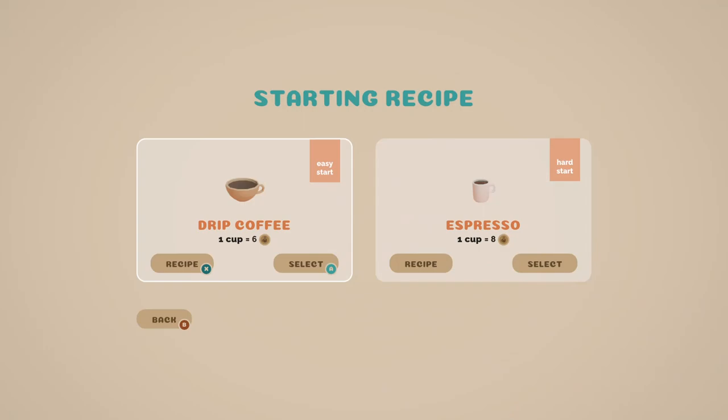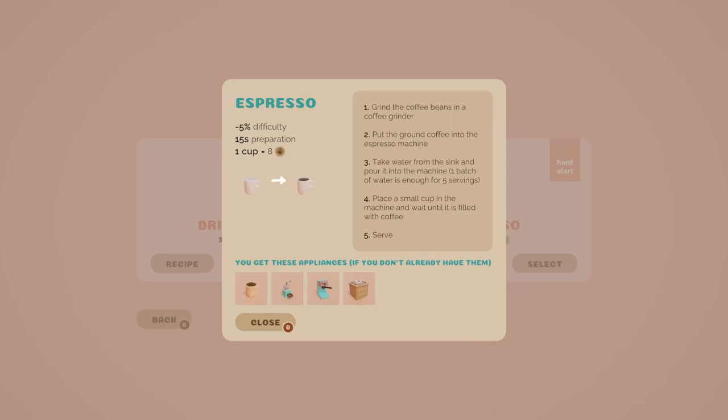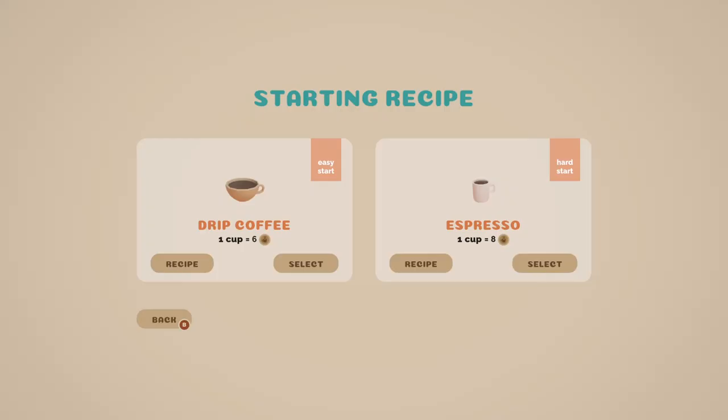Starting recipe: easy start is drip coffee and hard start is espresso. I might just go easy to start. The recipe says: grind the coffee beans in a grinder, put the ground beans in the drip coffee maker, fill the kettle with water, wait for the coffee to brew — one kettle has five servings — serve in a large cup. Let's see what makes espresso a hard start.